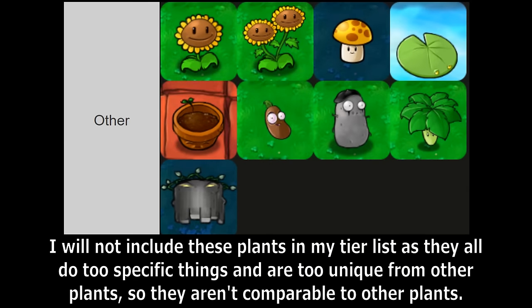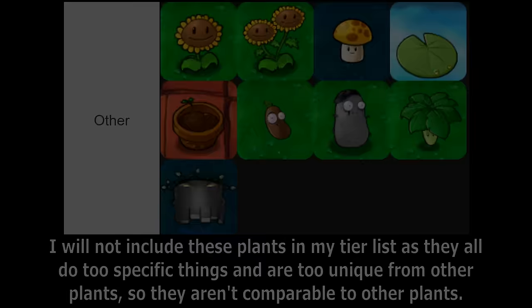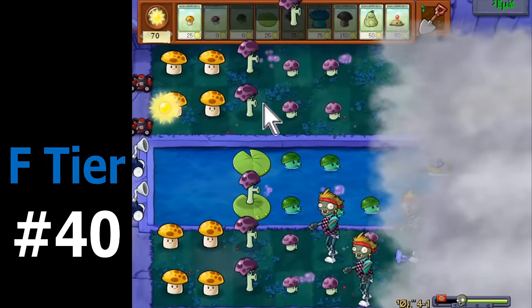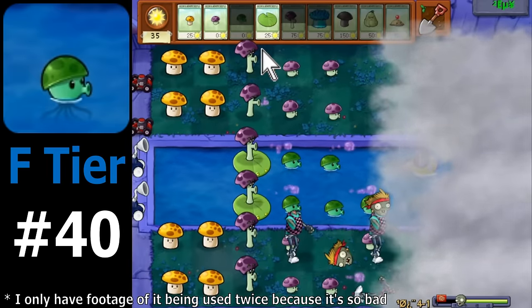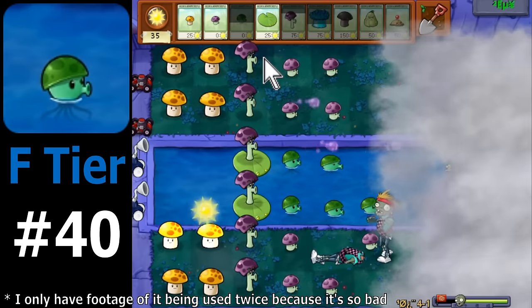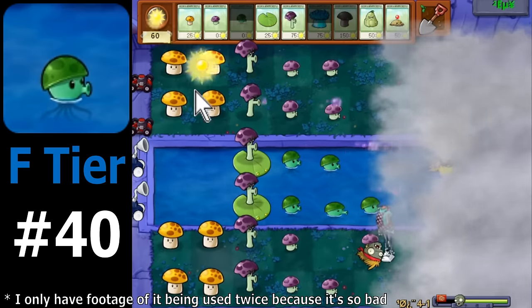I will not include certain plants in my tier list, as they do too specific things and are too unique from other plants, so they aren't comparable. For the worst plant in Brutomode EX Plus, this title goes to Seashroom, which is earth-shatteringly useless in this mod, as it retains its low recharge from the original game.